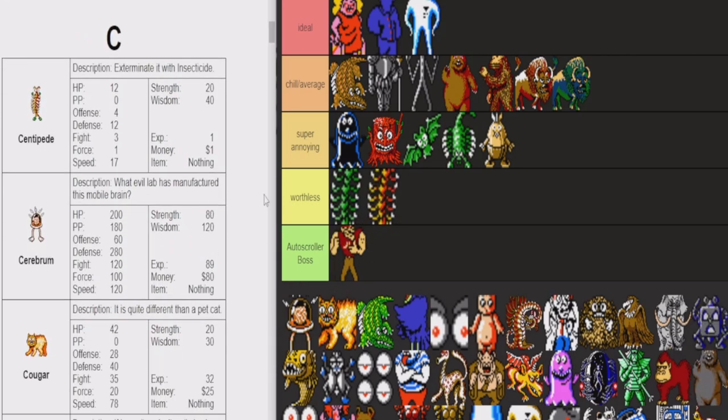Centipede — absolutely worthless. One dollar, one experience. Even when you're level one, if it were possible to fight these guys at level one, they would still be worthless.